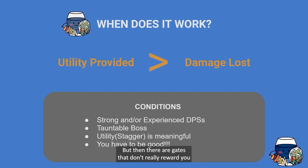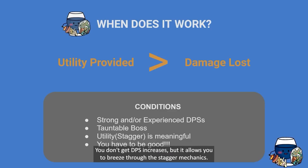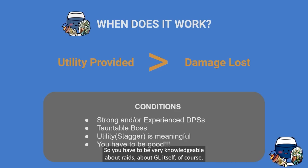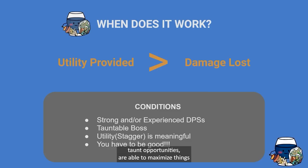There are also gates that don't really reward you for high-level stagger — Kango in general behaves that way, and Brawl Gate 4 doesn't give DPS increases but lets you breeze through the stagger mechanics. You yourself also have to be good — the final condition. You have to be very knowledgeable about raids and about Gun Lancer itself; you have to be able to locate taunt opportunities and maximize things like your awakening and Battlefield Shield.